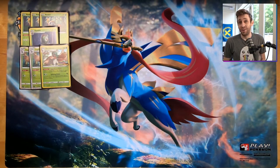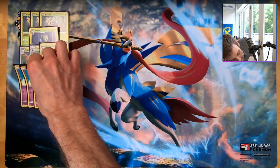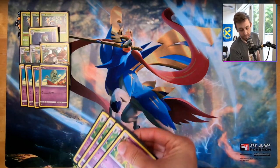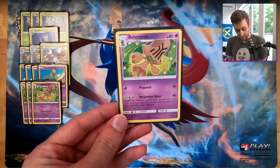Fire decks with Volcanion could be a bit unwinnable no matter what Decidueye list you're running. But the whole benefit of this list is if you can get them into item lock early, then they may not be able to find everything that they need. Outside of those Pokémon, we have four Alolan Meowths and four Behemoths. Behemoth's second attack, Mysterious Noise, does 90 damage.